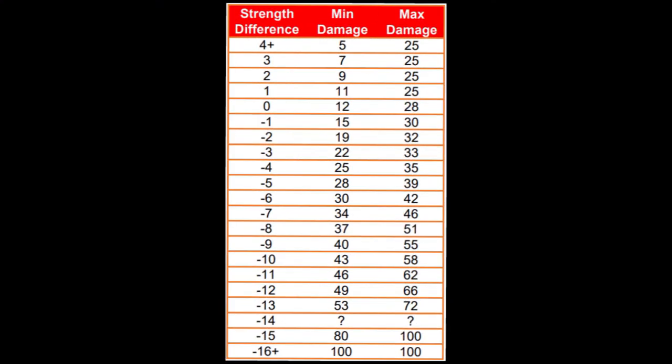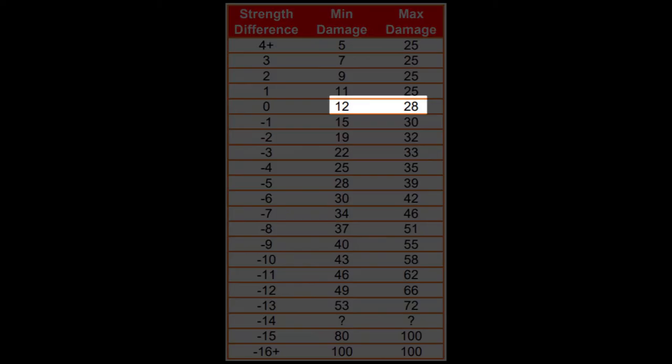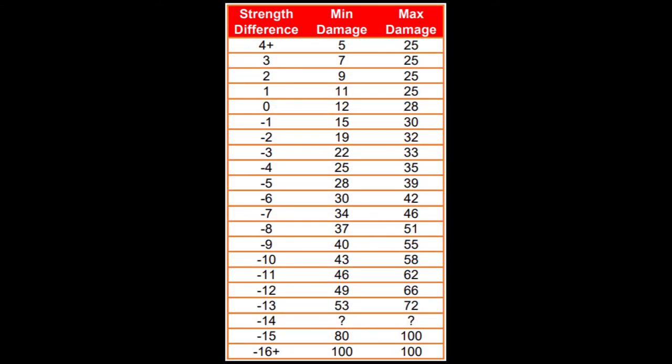There's a wonderful table of combat strength. If you don't know it, it's not a huge deal, but it's important you've seen it at least once. It basically states that if the difference in combat strength is a certain amount, then the maximum and minimum damage you can do is defined. For example, if units are even strength — difference is zero — you can do between 12 and 28 damage, and you'll also be taking between 12 and 28 damage. If you're stronger than the other unit by one, you'll do between 15 and 30 damage, but only take between 11 and 25. You can see it really benefits you to manage this properly.